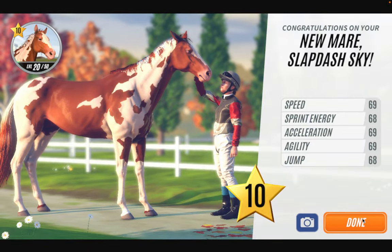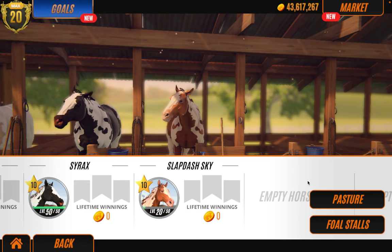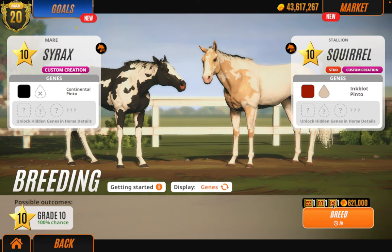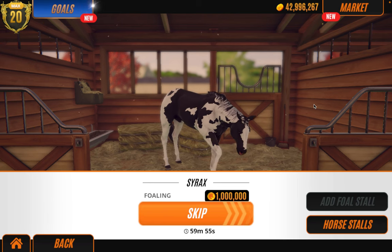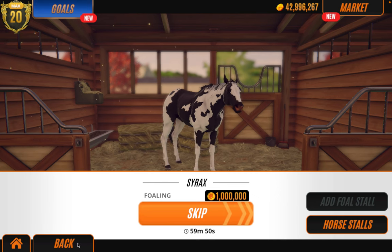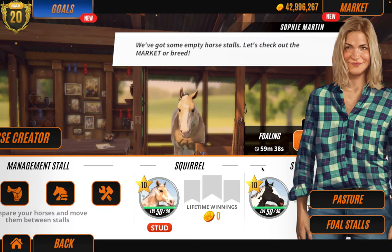I've never bred a horse with 70 stat — I don't even know if you can. Let's breed our second foal. I would quite like the mare's color on the stallion's pattern or the other way around — I think it would look really nice. Also guys, don't forget to comment down below some name suggestions for the foals and I will be using them.